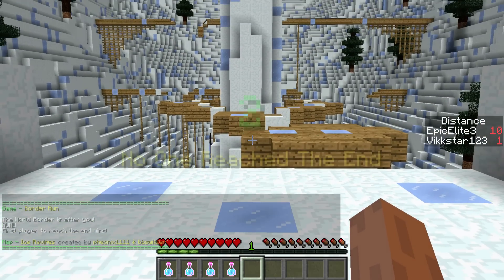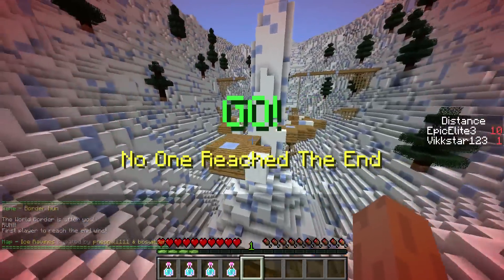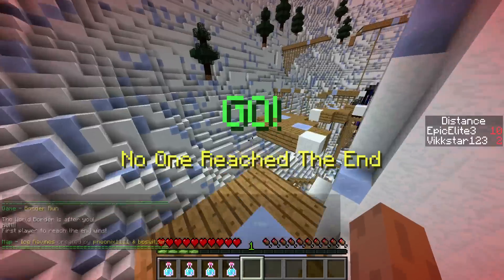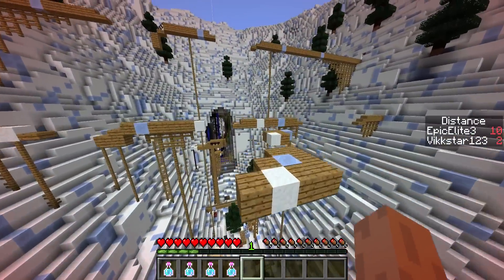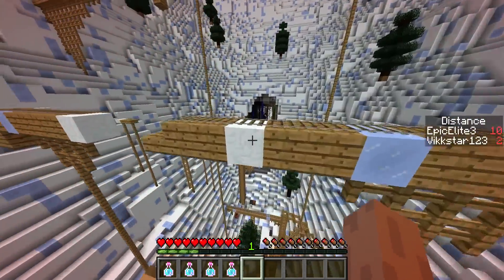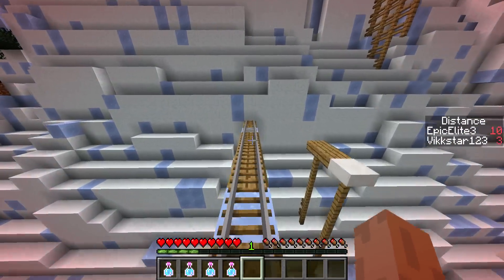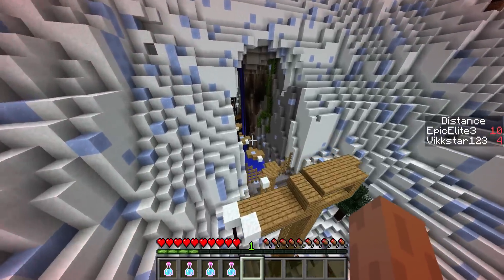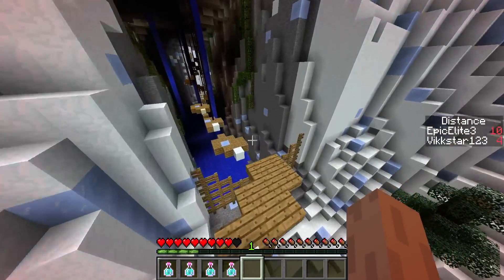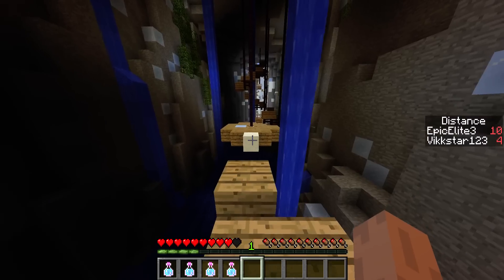I want to be so cheeky and just bypass this first section. You know what — actually, this is probably the faster way to get through this top section. I was thinking you could drop down, get to that fence, and just jump-potion over the fence bit. But honestly, I'd say this is actually probably faster because you just navigate it all at the right height at the right time, which is all good.